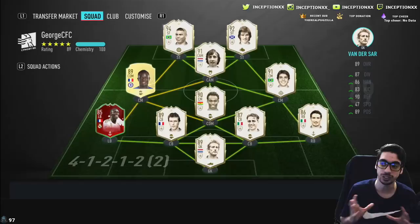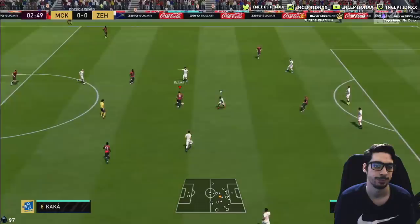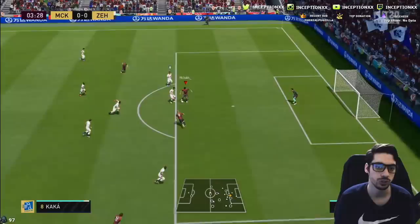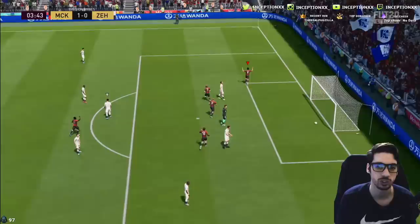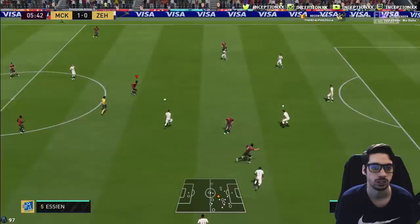We're going to go ahead and go into a game. Let me know what you guys think when I'm using these types of cards to test out the cards — I'm going to be nasty with this team. Oh, beautiful movement. Kakao's going to make that run right there. I like to do the drag back and go back in because it opens up the space a little bit better and puts them in position for the finesse shot. A little goal right there. Nothing to say about Essien so far — it's been like four minutes.